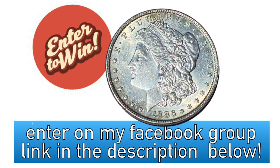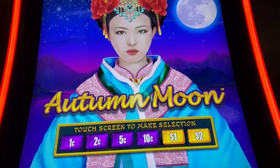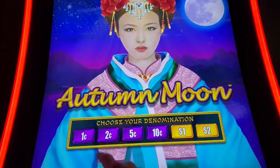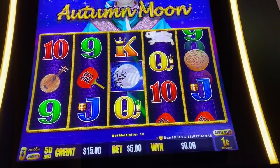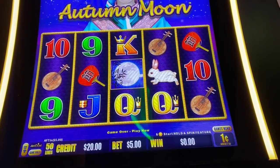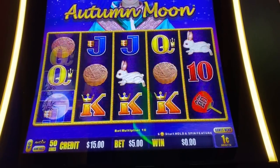Good luck everyone. I've got like six hundred and seventy-six dollars of free play here. We're gonna start off with some Dragon Link — that's what we're looking at. We'll do five dollar spins and see how it goes. I stuck in a twenty dollar bill so you'll see it keep crediting back there. Let's see if we can turn it into something.